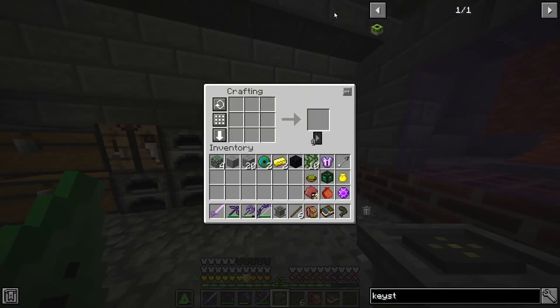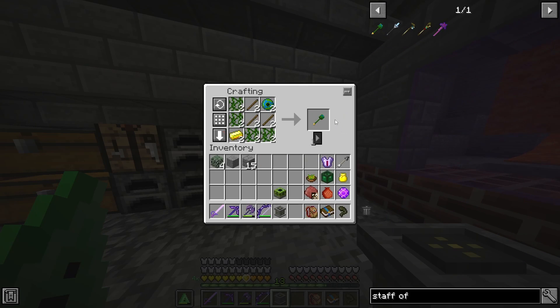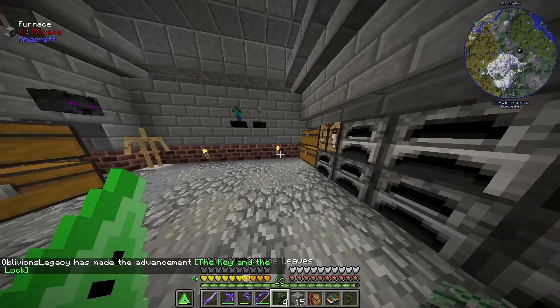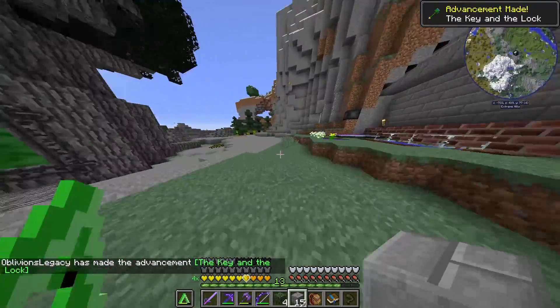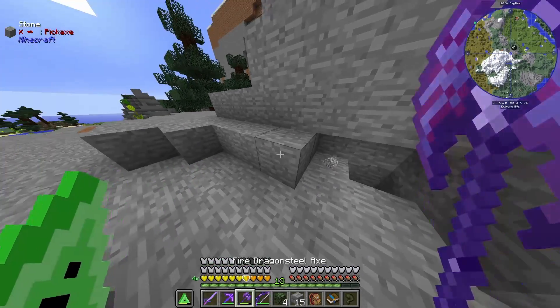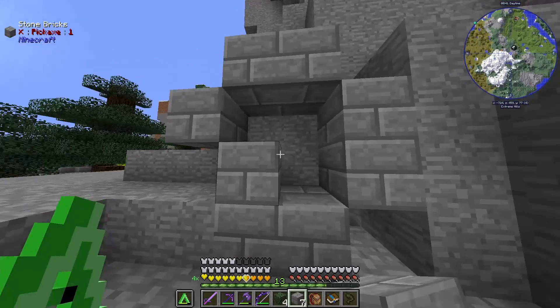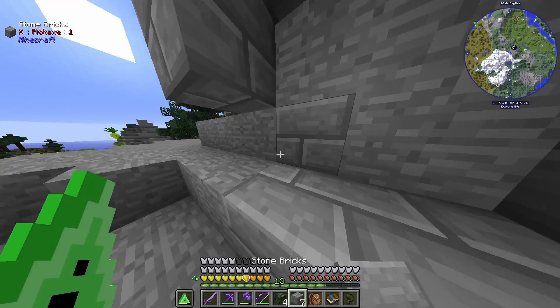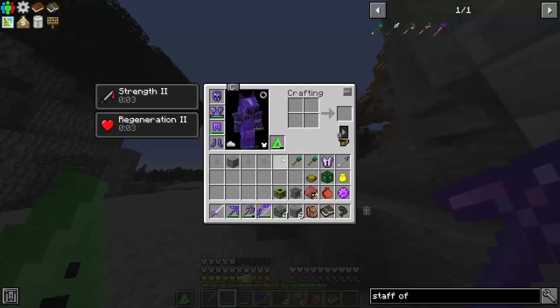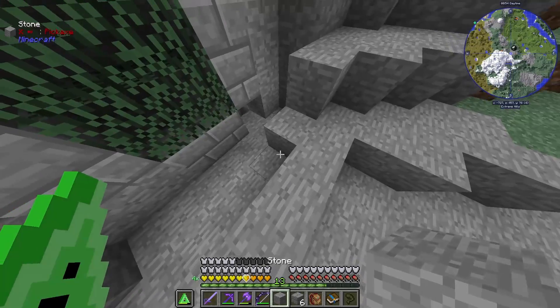I believe I have everything I need: a Keystone, a Gayen Keystone, and a Staff — I was told we need two of those so we can get back even though there are waystones. Now if I'm correct we can actually make the portal. I'll make it out here because it's a different type of portal. We only have enough leaves to do a portal like this, which is weird.